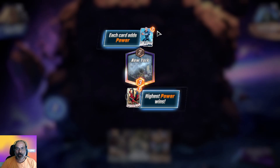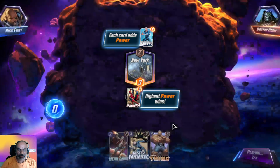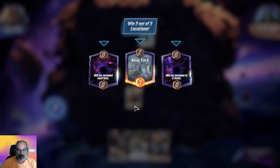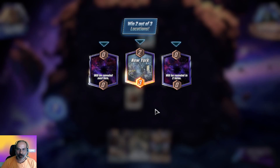The power is shown in orange color, and the highest power wins. Here it is two and here it is three. There is a location called New York. We need to win two out of three locations to win a match.